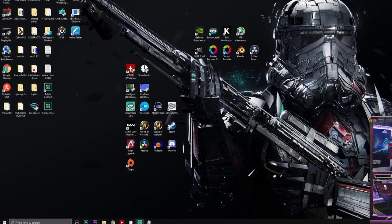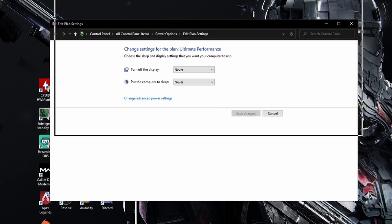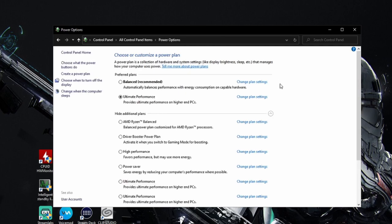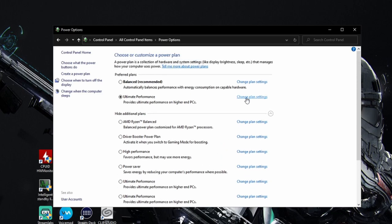Close the blue box, go to your search bar and type 'edit power' - you'll see a green power plug icon. Click it, then click Power Options. You'll see your power plan options. Click the dropdown and select Ultimate Performance - the hidden setting we just enabled. Then click Change Plan Settings.